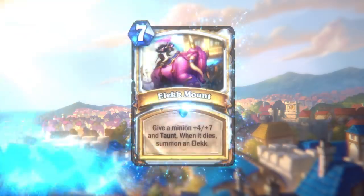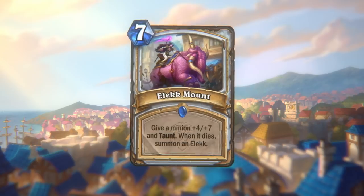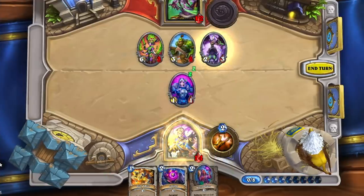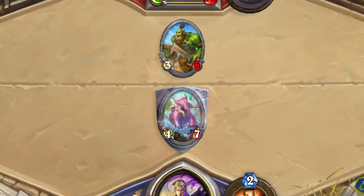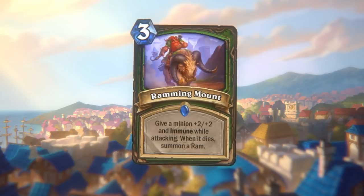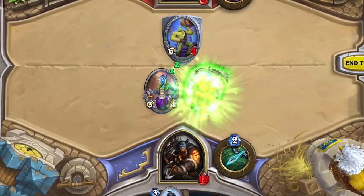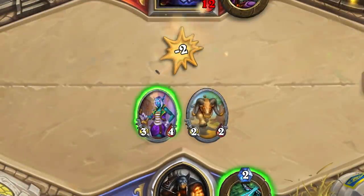There's an Elek rampaging down the streets! That Elek is pretty impressive — it gives a minion a huge buff and taunt. The great thing about mounts is that after the Rider gets knocked off, the mount pops out with the same stats and abilities as the buff. Tavish is on his ramming mount, which makes him immune while mounted — quite a problem for your opponent. Even after the city guards handle the Rider, they still have the mount to deal with.